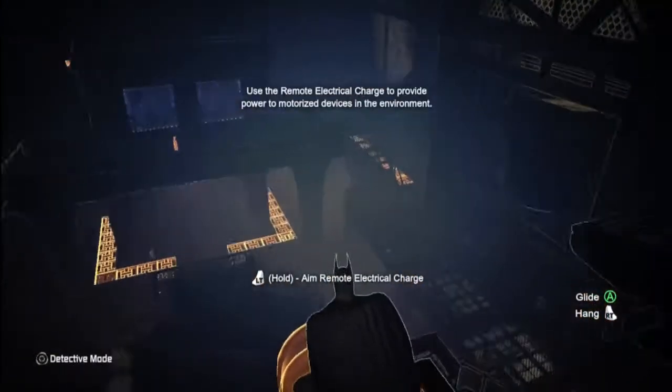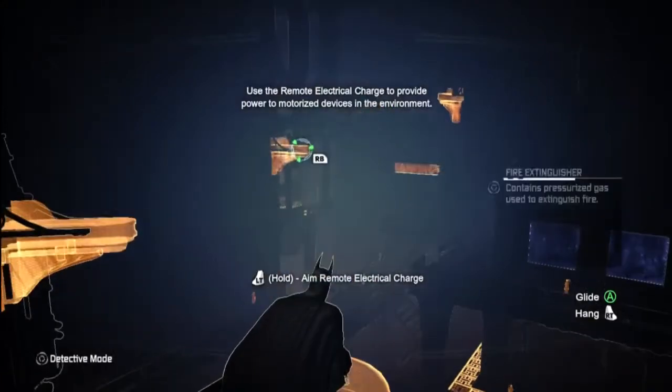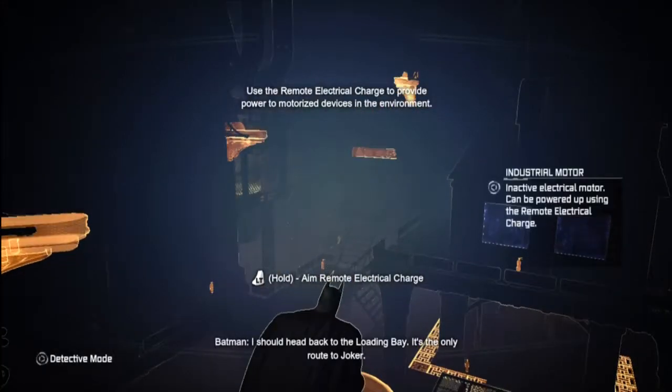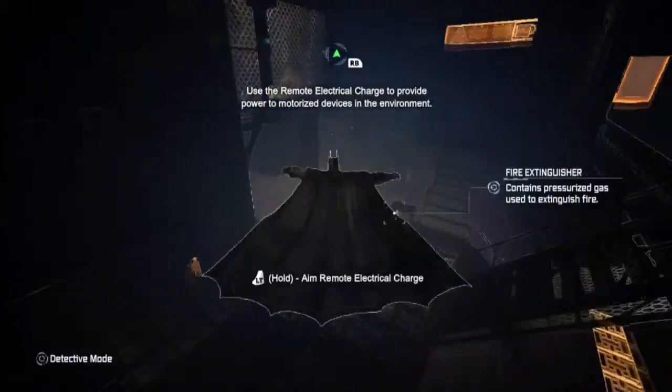Alright, where do we need to go now? Fire extinguisher. I should head back to the loading bay — industrial motor. It's the only route to Joker. We have the electric gun now. That will probably do the trick, won't it?